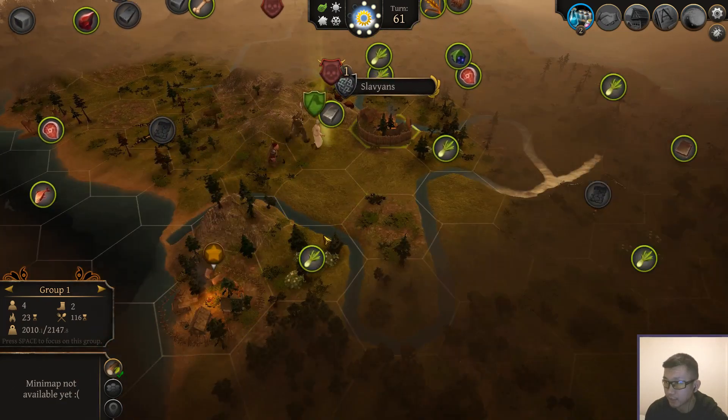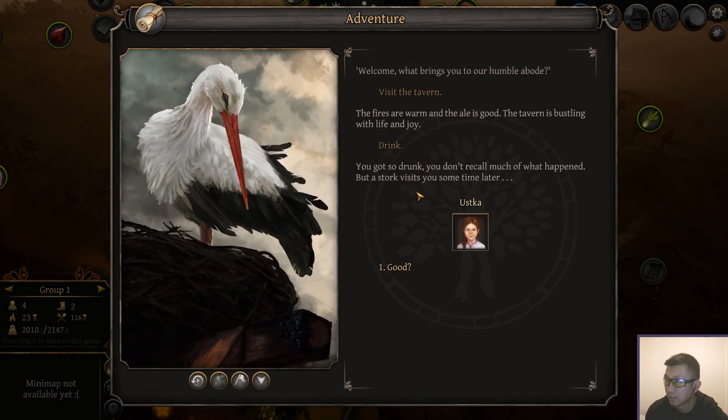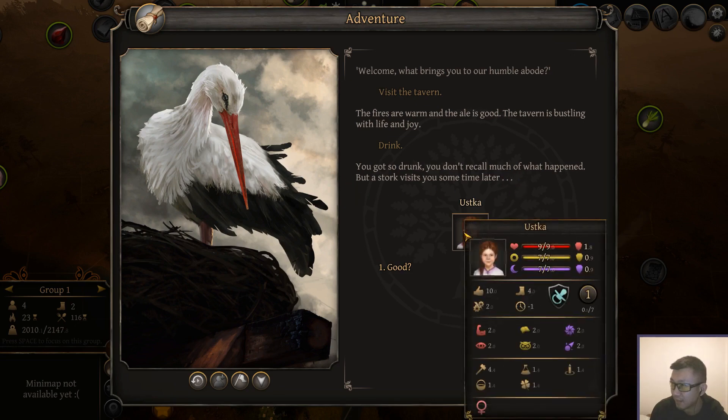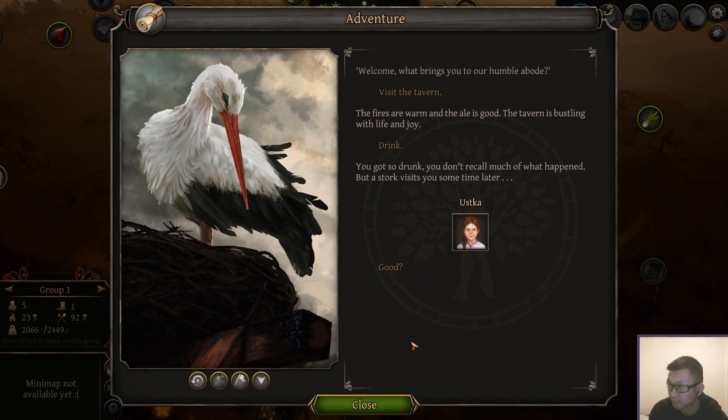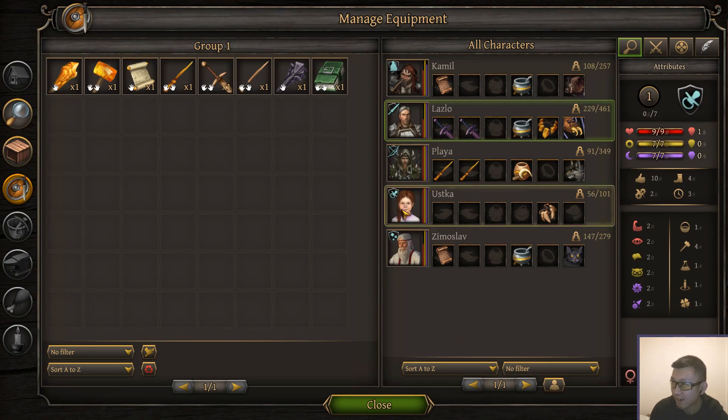We can actually trade with both of these villages — these are two separate villages, although I think they count as the same faction. Let's go to the tavern. I told you last time — you got so drunk you don't recall much of what happened, but a stork visits you sometime later, nine months later maybe. And now we have Gustakov. A new member of our party. She is a female — she's probably going to be triggering stork events with any or multiple of these males. We're getting storks and cabbage patches.